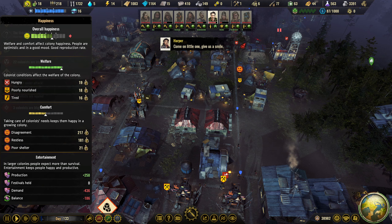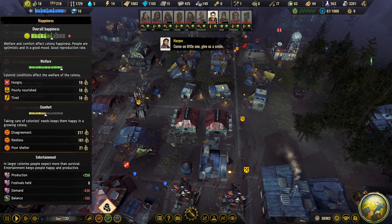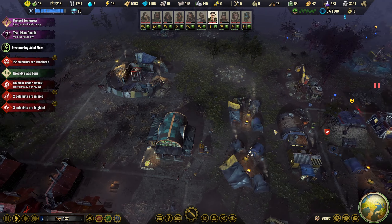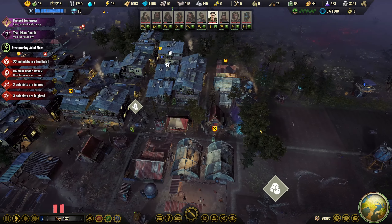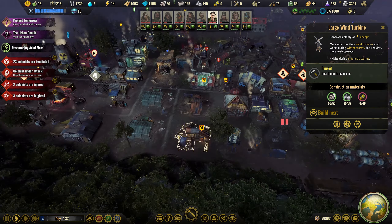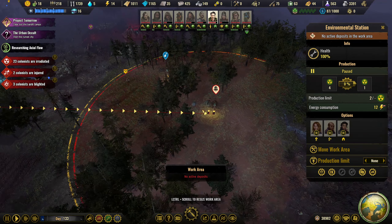Why not reduce the happiness even more, right? How do we get rid of this restless thing here? The poor shelter I guess is because of the tents. I will get rid of these. I want to stop with this metal though - I want to get some stuff done. That just needs components, got some on the way. So we've cleared that one - let's do you next.